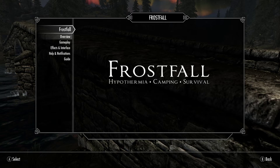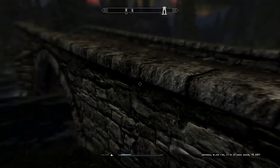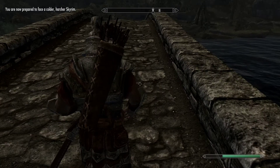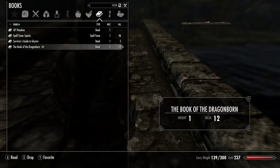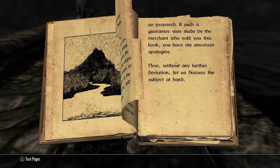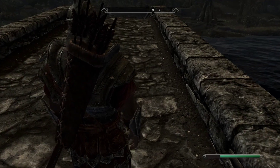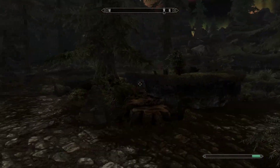Supposedly now I can go into Frostfall — there it is! Overview — Frostfall is enabled! I guess that's classic. I can't change any of that. I'm supposed to read the survivor's guide — and now you can start to freeze to death.